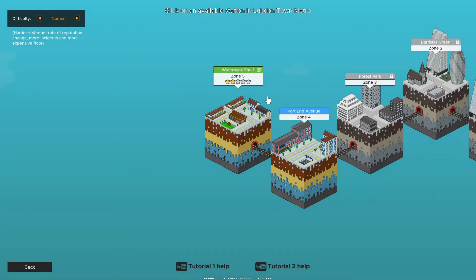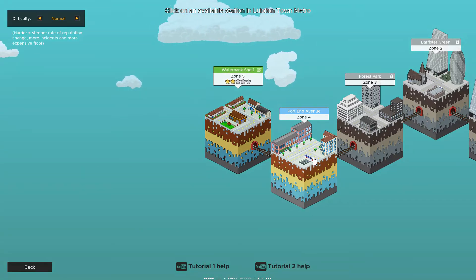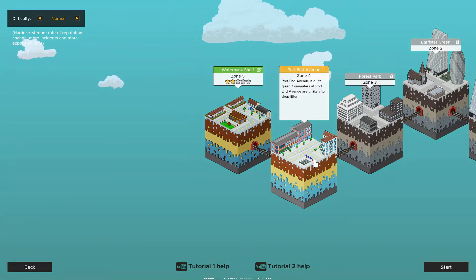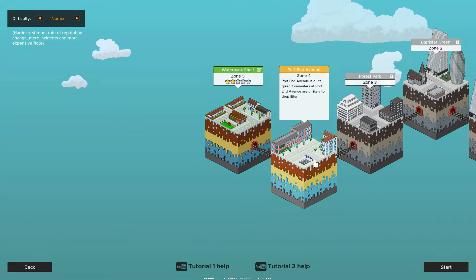If you remember from our first episode, we technically completed Water Bank Shelf but we only got two stars because we don't have the tech to flesh it out. So now we don't have much of a choice but to move on to Port End Avenue. Port End Avenue is quiet — commuters are unlikely to drop litter.